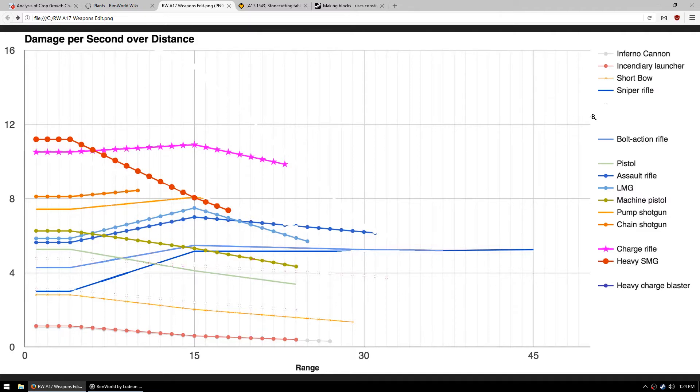Sniper rifles, as always, awesome. They have solid damage at long range and by far the longest range. The charge lance that scythers use tops out somewhere in the mid-30s, so you can indeed snipe scythers provided they don't move toward you. The bolt-action rifle, now called the survival rifle, is actually not too shabby - pretty solid damage curve. You don't immediately break down your survival weapons anymore. The assault rifle is still my nice generic gun - good range, the longest of anything that's not bolt-action or sniper. It's not the highest damage at any point, but it's reliably solid, and I don't want to micromanage weapons a lot.